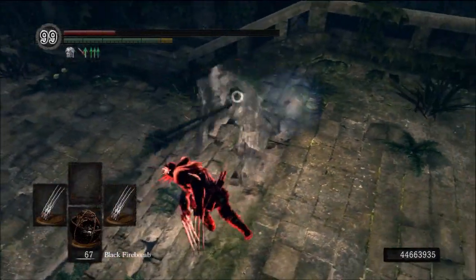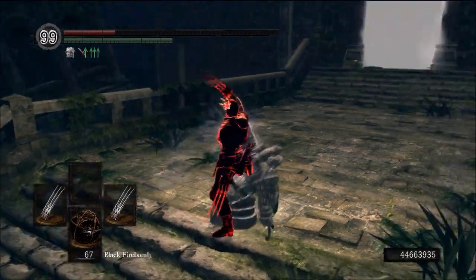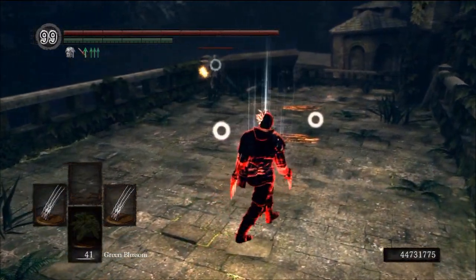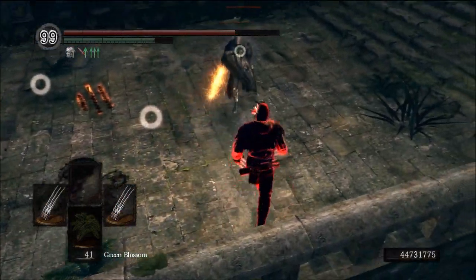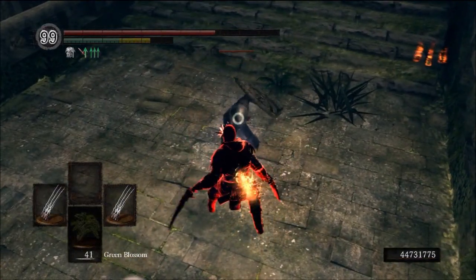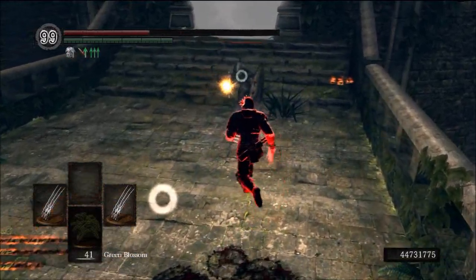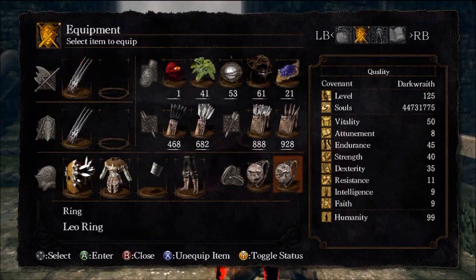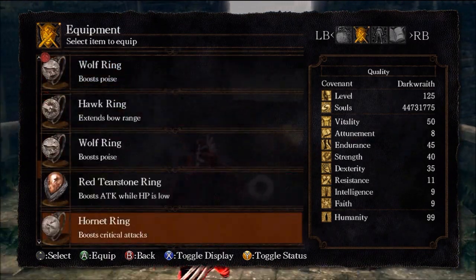A little bit later on in the video, I'll actually put on a Hornet Ring for one fight, and I actually have a reason. It's actually this fight right here — I put the Hornet Ring on after I parry him the first time. Just because he's using Sunlight Blade, Rapier, poke poke poke — I didn't feel like losing and I didn't feel like giving him an easy fight. So I decided, okay, I'm just going to put on the Hornet Ring.